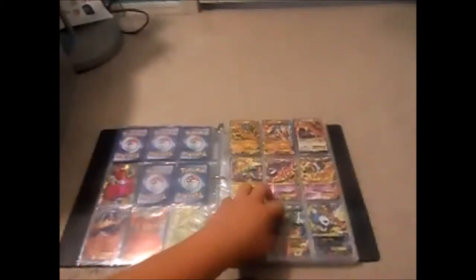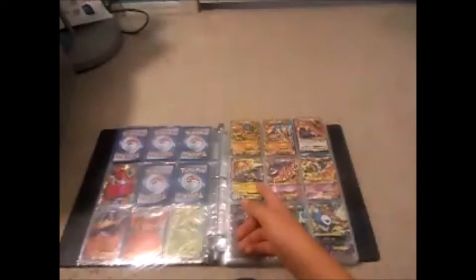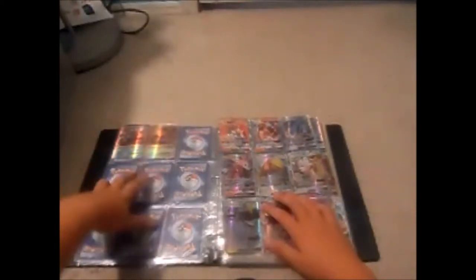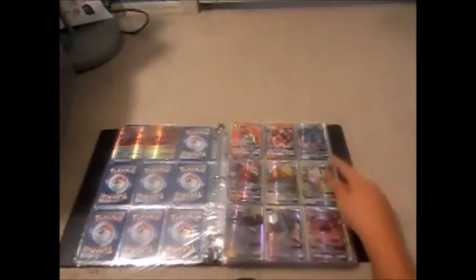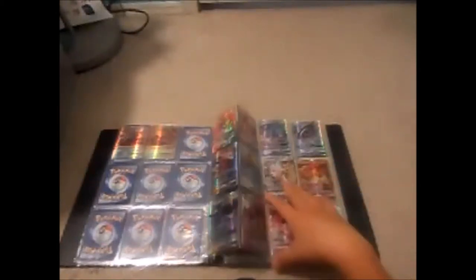Here are some Megas — there's Garchomp, Primal Groudon, Mega Kingdra, Gallade, Latios Mega, Rayquaza, Absol, Blastoise, and Kingdra. Now going into the GX section: there's Ho-Oh, Tapu Lele, Lycanroc, Gumshoos, Bewear, Vikavolt, Tapu Bulu, and Necrozma.